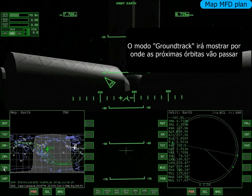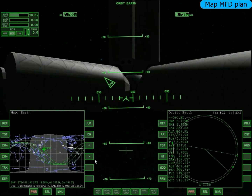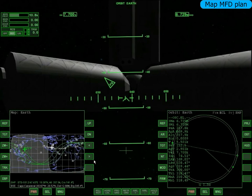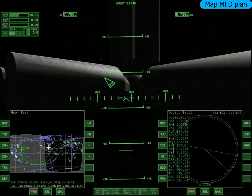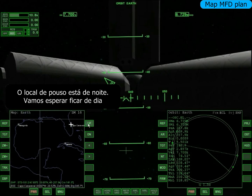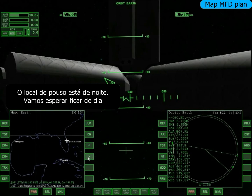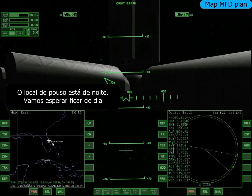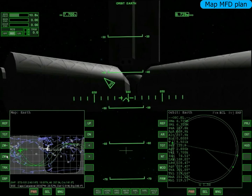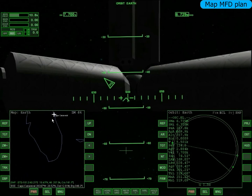Ele marcou aqui pra mim — lá tá de noite. Vamos desfazer o Track pra eu poder controlar o mapa nesse botão. Agora eu posso controlar o mapa. Se eu apertar de novo ele gruda na minha nave — eu não quero isso agora. Vou dar um pouco de zoom pra cima, e pra direita. Tá aqui, no pezinho da Flórida. Cape Canaveral — lá tá de noite.